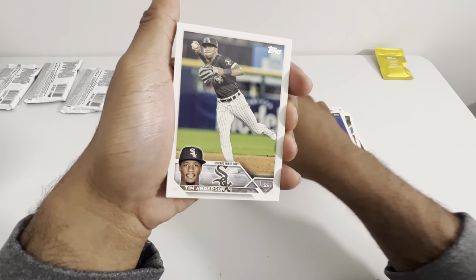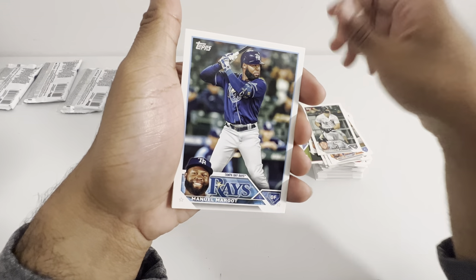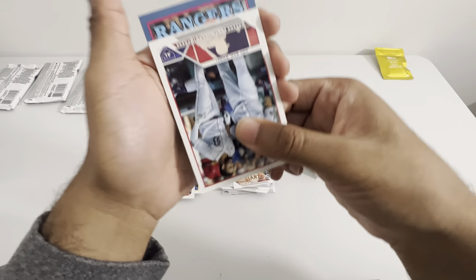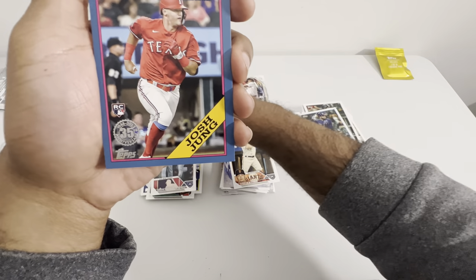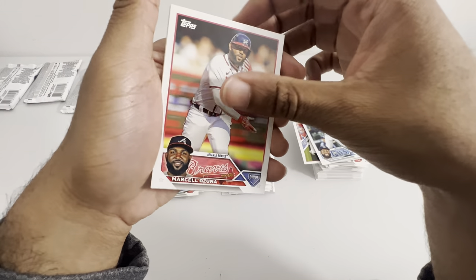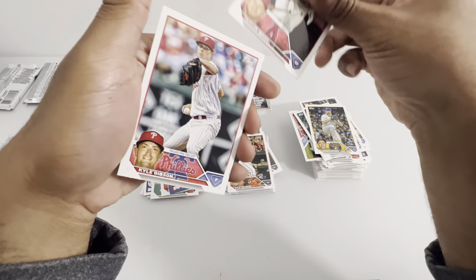Those felt a little thicker than the normal packs. Mountcastle. Mike Steel Walker. Tim Anderson. Givens. Given Sheets. Margot. Riley Green continues to impress. Josh Young — just a blue outline, okay. Fernando Tatis Jr. David McKinnon. Lasunia. Roger. Stowers. And Taylor Ward. Kyle Gibson.